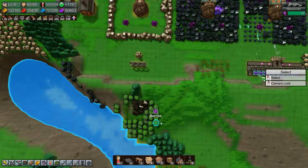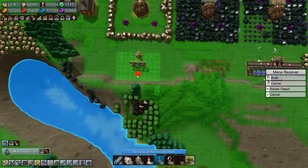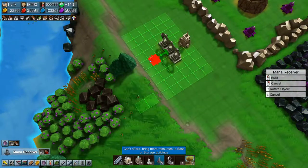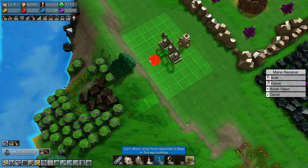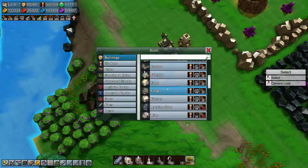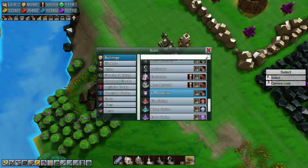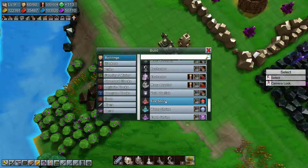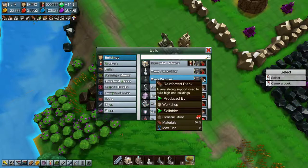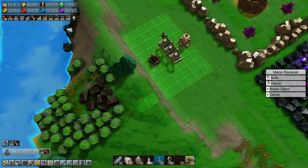Now we can't — mana receiver there, there, there. Why can't I build it? Am I out of something? I am — what am I out of? Probably reinforced planks. That mana receiver needs reinforced planks, but I do have them now, so let's build it while we can.